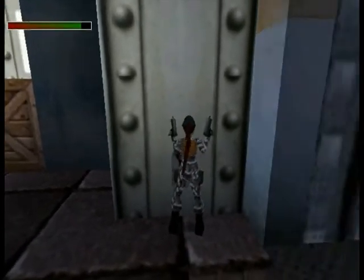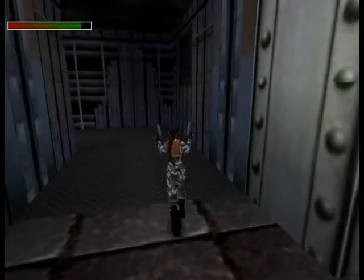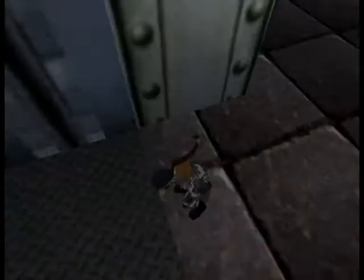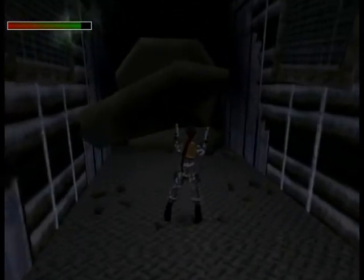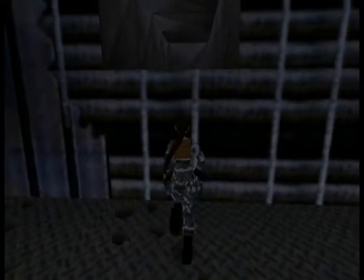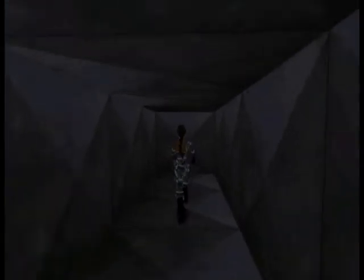It's time to use the Uzis. There is a hungry, angry, and dead dog. You would think that this is a dead end, but we can shoot this crate and find the golden rose behind it. Let's pick it up.